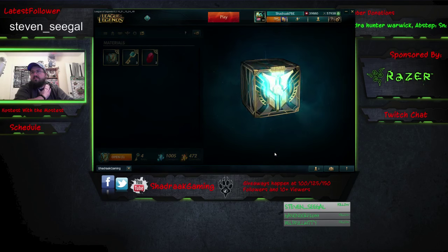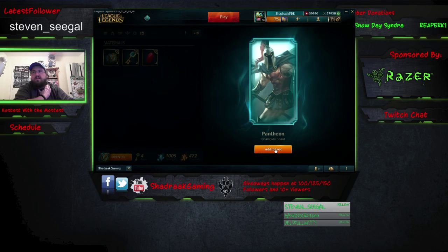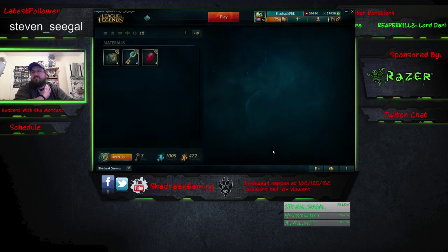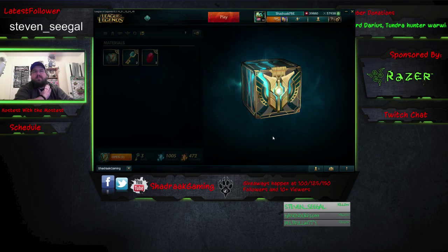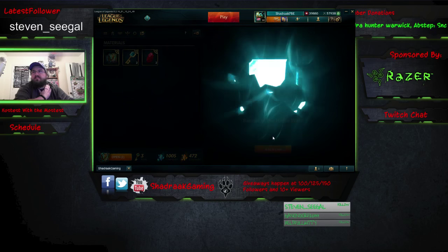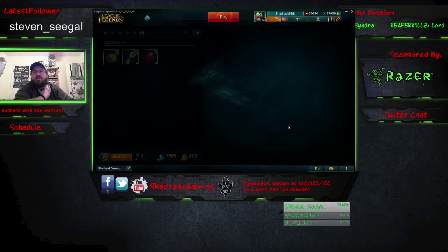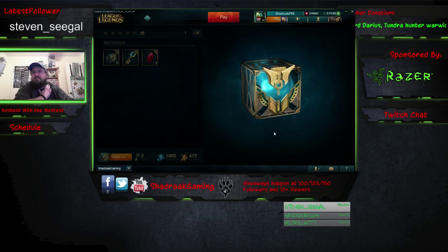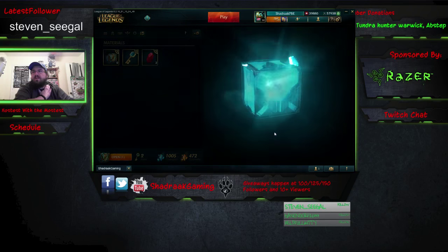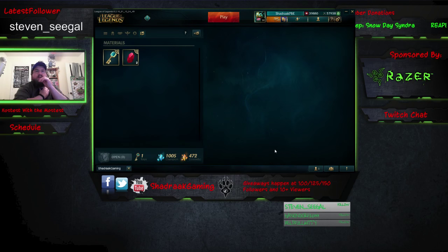Let's go ahead and open up these other three. We've got a Pantheon champion shard — that's good. We got a Banner of the Horse ward skin shard — not the actual item, you don't unlock it. And we got a Tristana champion shard. So all I've gotten are shards.